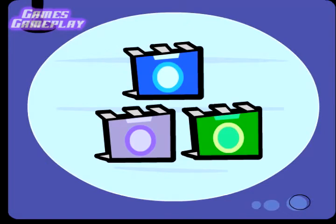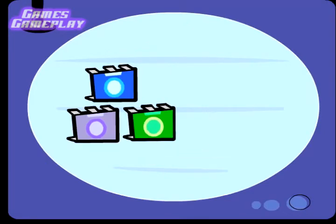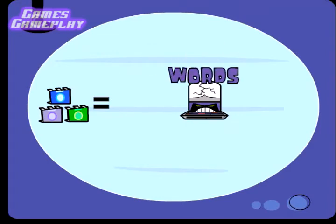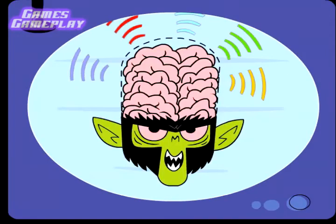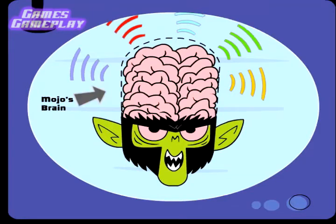There are three different color memory chips: purple, blue, and green. Putting these together will give you words you can use to break the computer codes in Mojo's lair. Then you'll have to find a way to destroy his psychic force fields — shields powered by his brainwaves — but I know you can do it. Keep going.